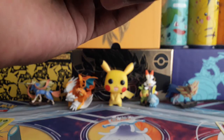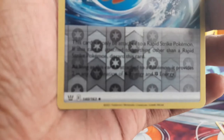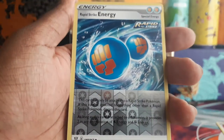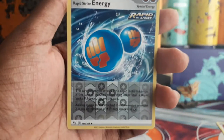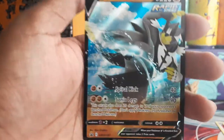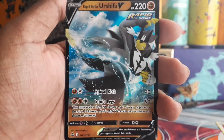It also comes with — I don't know if this is a promo — wait, it's not a promo, but the E might mean it's supposed to be just for this box. So there's the Rapid Strike Energy it comes with, as well as the promo. Yep, this is a promo of Rapid Strike Urshifu V.